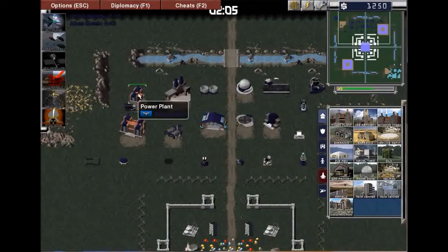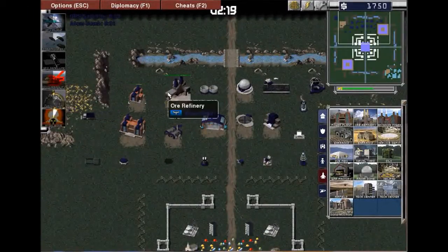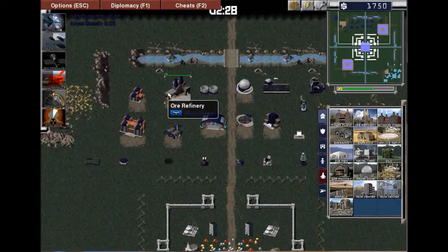So, a power station — this is the simple basic power plant that you start off with. It gives you 100 power, and then you can build other buildings using that power. Obviously you need money to be able to do that. The next one is an ore refinery. An ore refinery gives you access to an ore truck and gives you a place to put your ore, which is then converted into money.